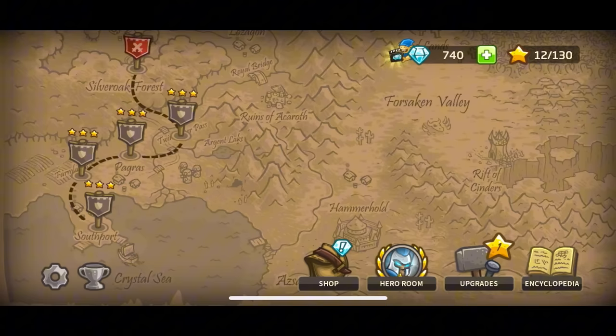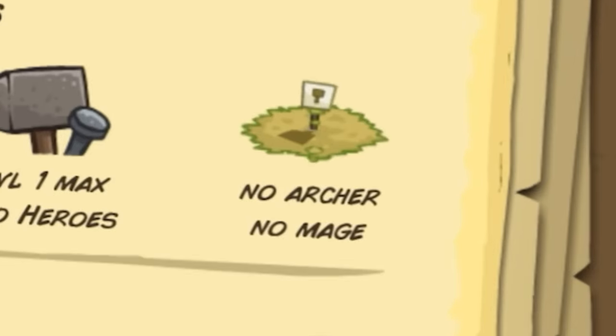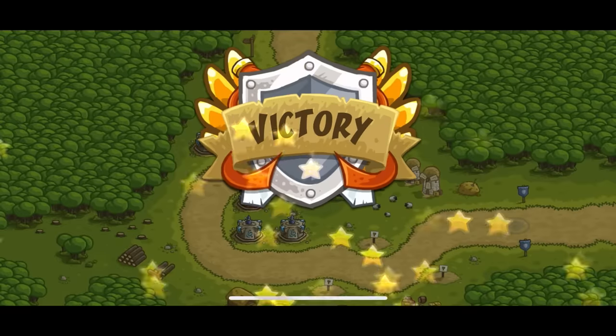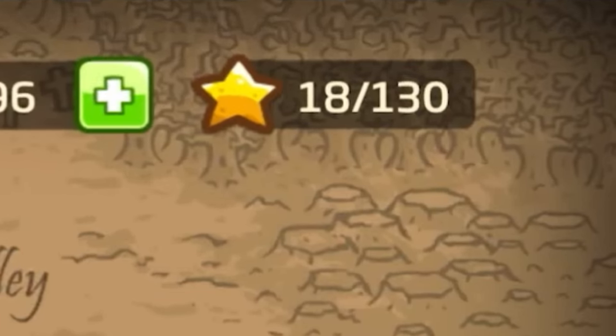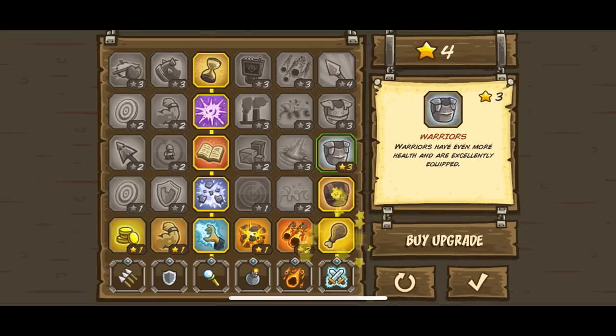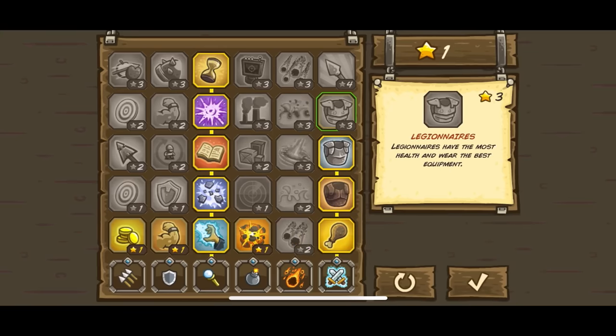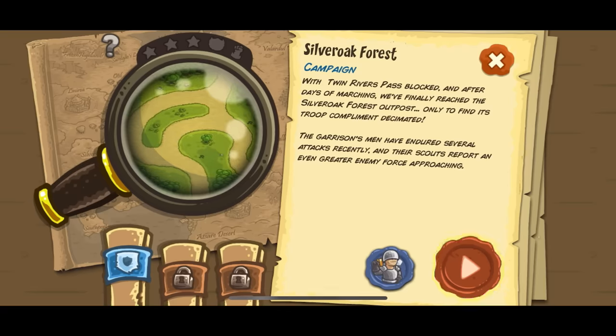I didn't feel like my strategy was terrible, so I decided to grind more stars. I can't do the iron challenge on some levels as they ban mages, but I completed the ones that I could, along with all of the heroic challenges. This got me up to 18 stars in total, allowing me to max out wizards and get 3 upgrades on reinforcements. I thought about upgrading the rain of fire, but the cooldown period is simply too long to justify the hefty star investment.